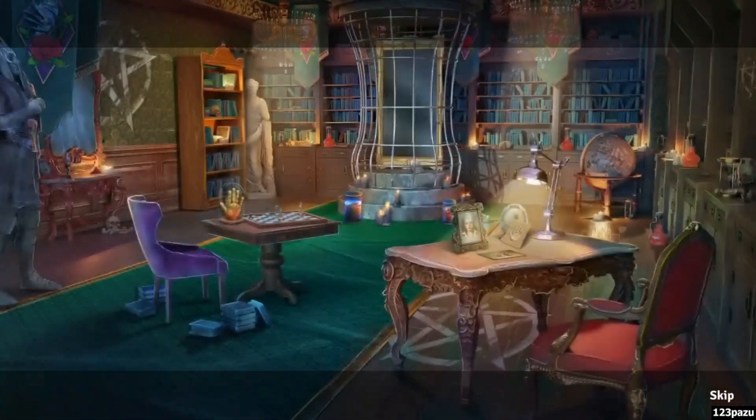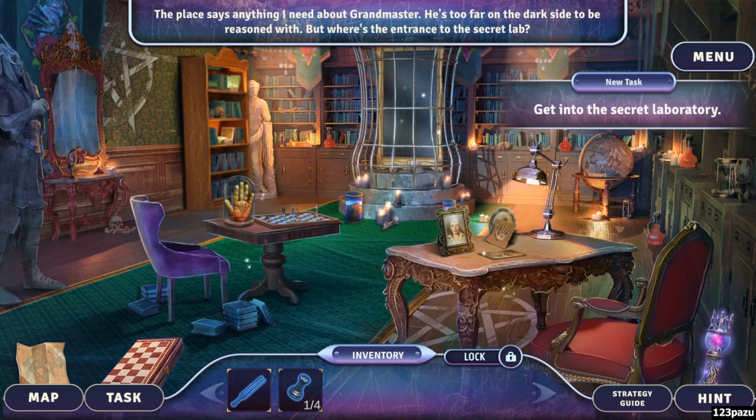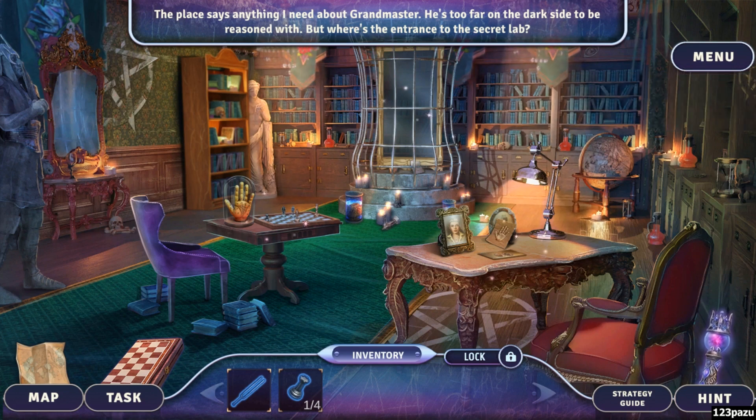I'm with him on this one, Ray. Don't worry about us — go save Rick, but be careful, and here, this might come in handy. Is that the place? He's not here though. Where's Rick, guys? Where's the entrance to the secret lab? Through the mirror — it's gotta be through the mirror.